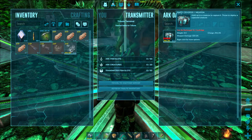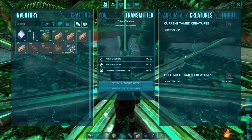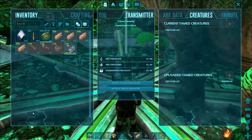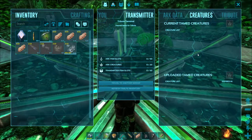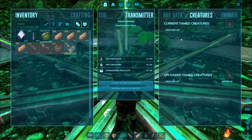Under Creatures, you can upload tamed creatures to the obelisk that are in your immediate vicinity — they have to be right around you. No saddles, no inventory. You'll automatically drop those if you upload a creature.